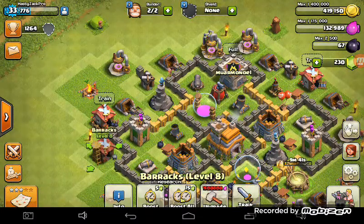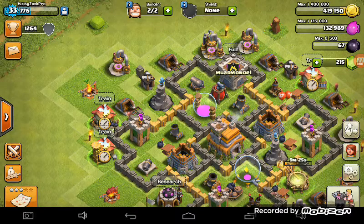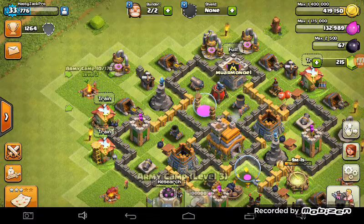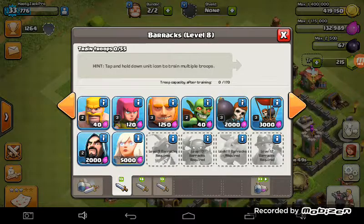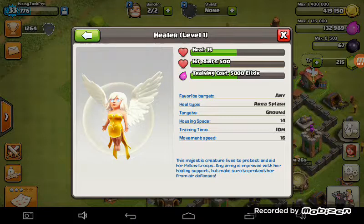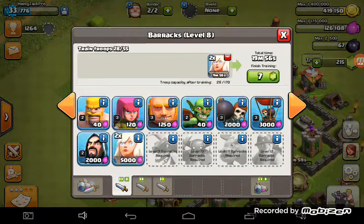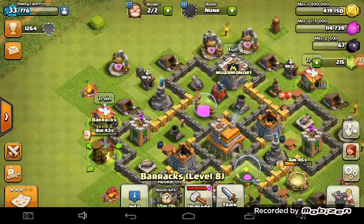I'm boosting that so I can go quickly. We have 170 housing spaces. Let me check the info on the Healers — they take up 14 housing space each. So I think we're gonna get two Healers. Let's bring two for now, plus five Giants and some Wall Breakers.